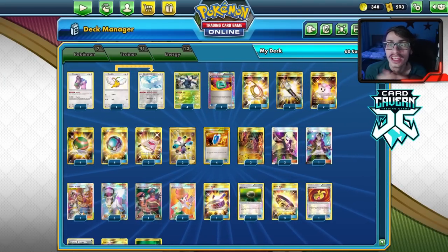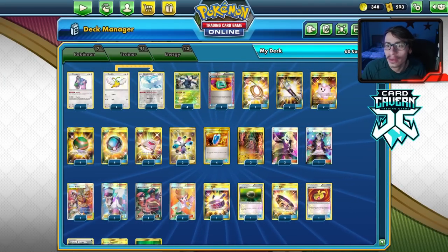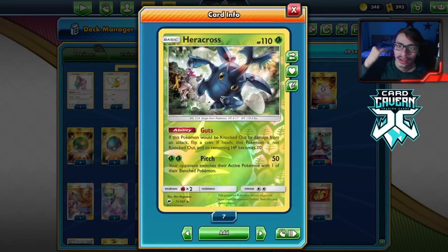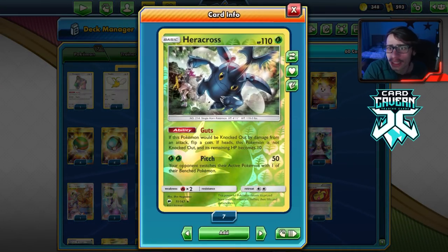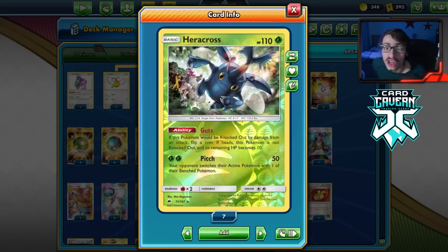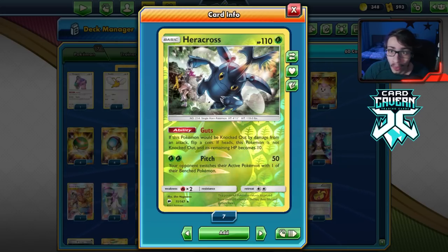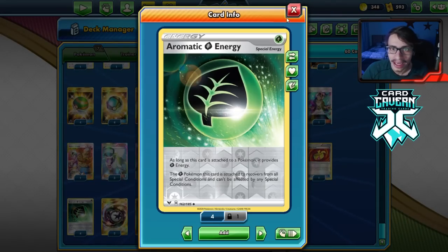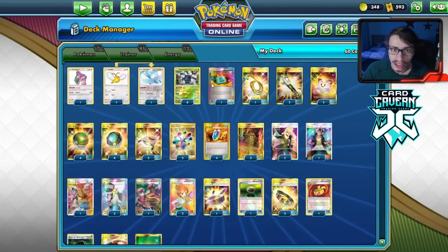Welcome back to a brand new PTCG video. Today we're going into Expanded again, playing a pretty funny troll deck — the Heracross troll deck. With the ability Guts, if Heracross would be knocked out by damage from an attack, it actually isn't knocked out; instead its HP becomes 10. So it can be very annoying to play against, and it can wall completely. We also have cards like Aromatic Energy so they can't poison us around Guts.